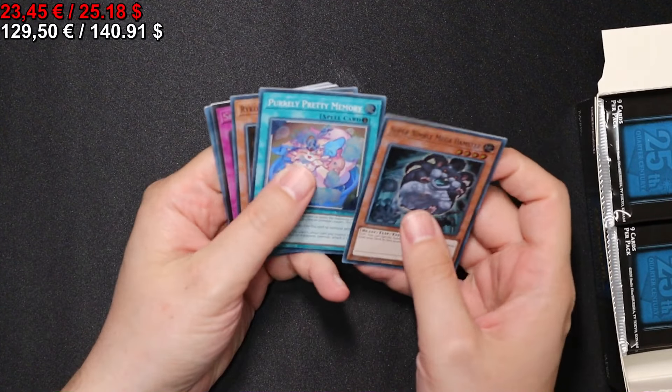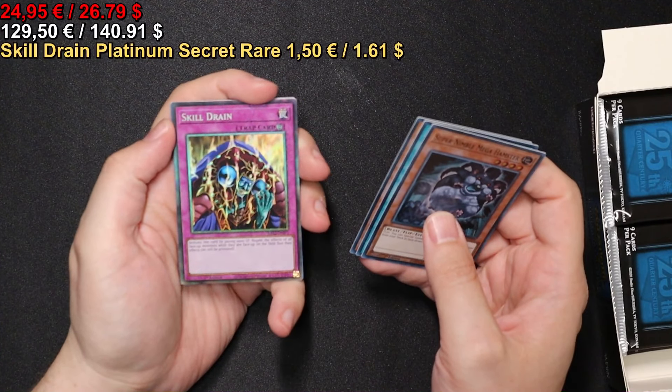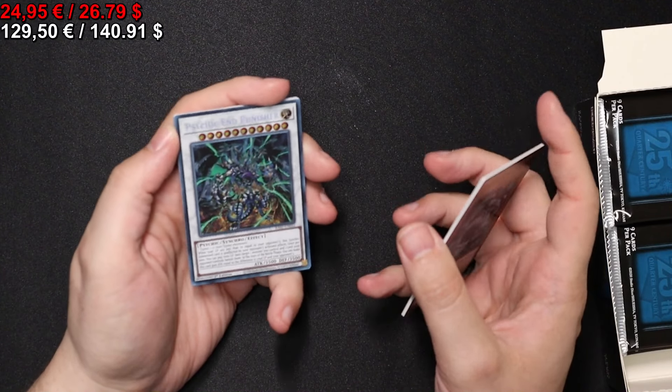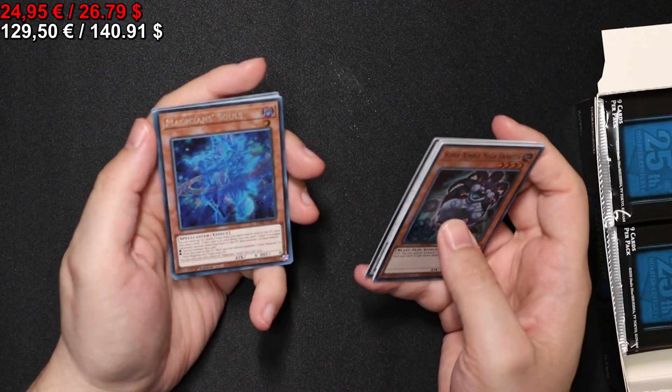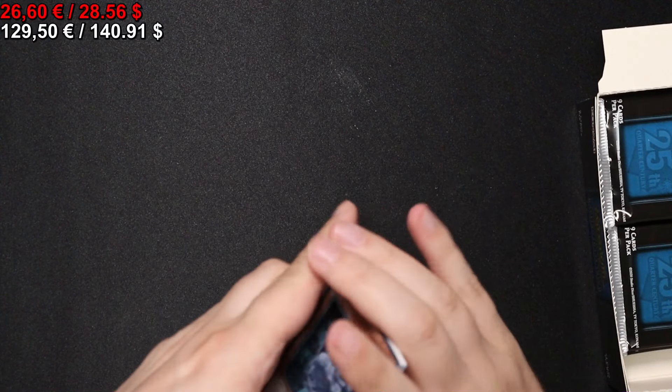Let's see what we find here. A Skill Drain in the Collector Rare treatment. A Psychic End Punisher Secret Rare. A Magician's Soul Secret Rare. And that's it here.